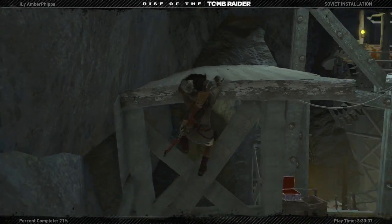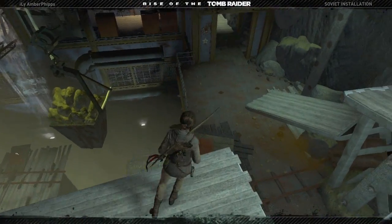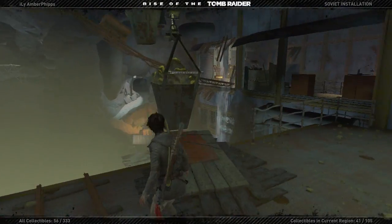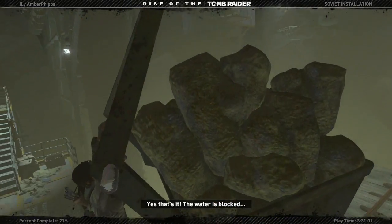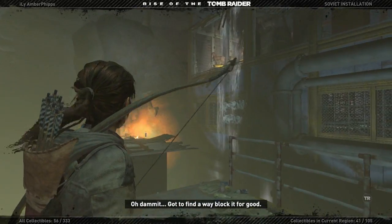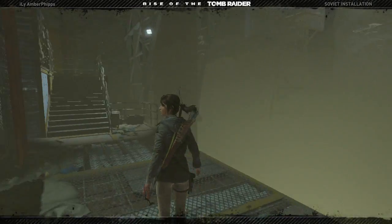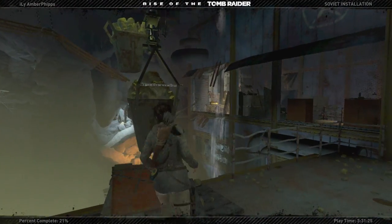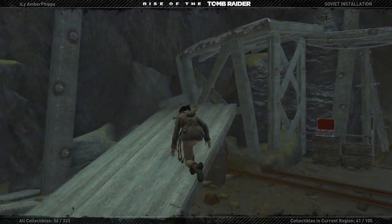I'm gonna go up here. Make this jump. All right, now what did this do for me? Let's do this first — I think I gotta do this first. Jump there, that releases one cart. Hold on, now I gotta figure out... so if I jump on that, that's not gonna do anything anymore. Okay, let me come up here.